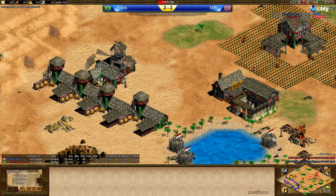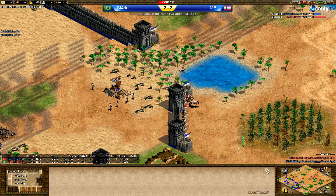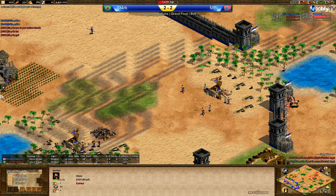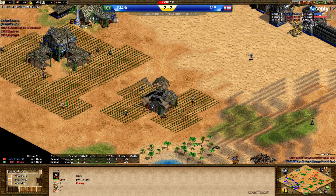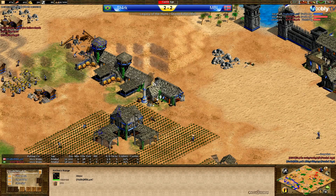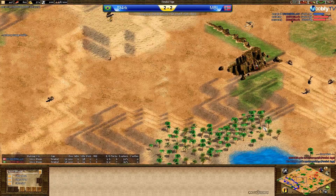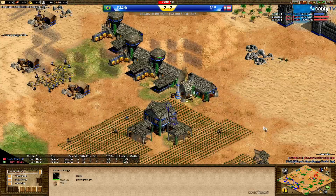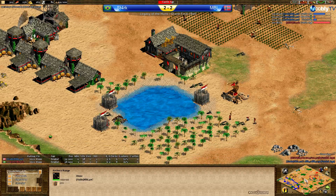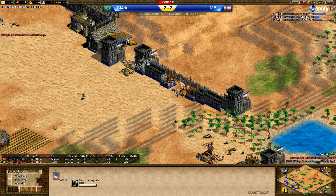Stark didn't lose a single villager but he's still six villagers behind — his TC idle time throughout this series has cost him so much. A villager scout going down for MBL, and this archer is being a major threat. MBL is not bothering to make any archers — he's coming straight for cavalry archers, and Stark will likely do the same. He's made one archer to threaten the wood line, but that's about it. A castle age upgrade is coming up for MBL, and a six-villager difference is so huge.